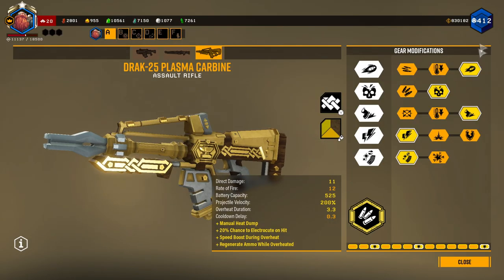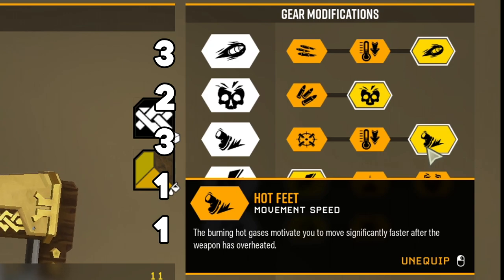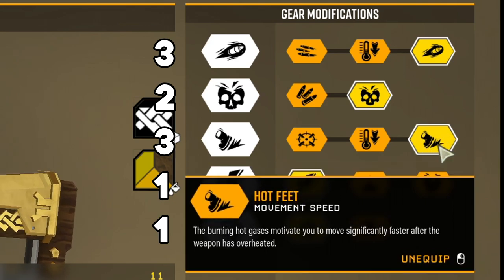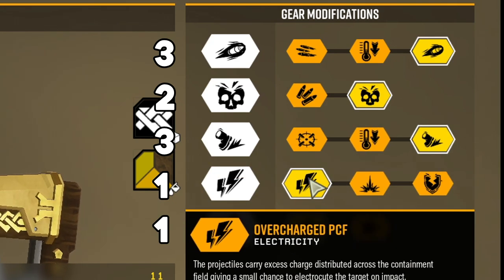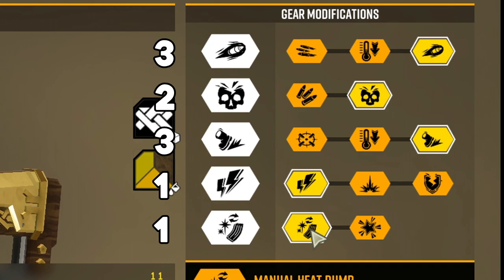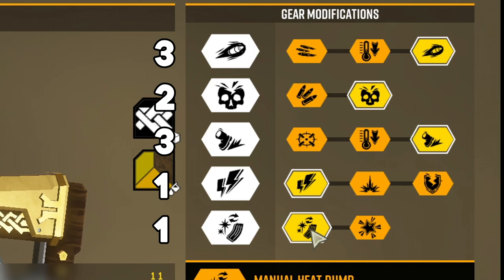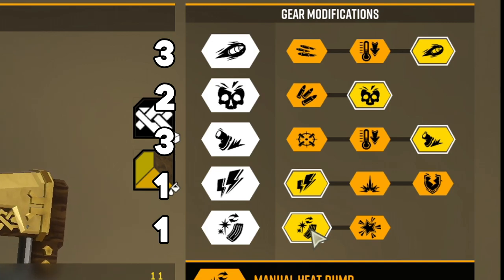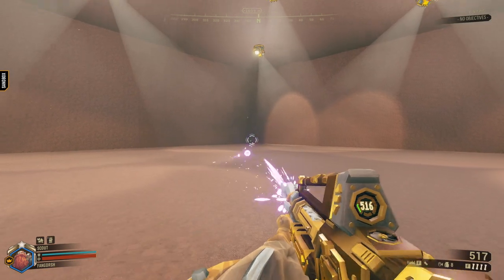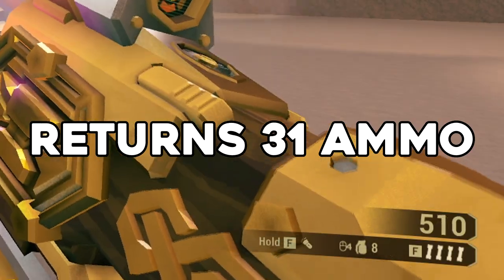So I have the Plasma Carbine here. I built it with faster projectile speed, more total damage, hot feet, and movement speed — so when I overheat the gun it gives me a short burst of movement speed. I have electricity chance, and then manual heat dump in tier 5. What manual heat dump does is when I reach a certain point of overheating the gun, I can just press the reload button and it manually overheats the gun for me. And for the overclock, I have the rewiring mod — every single time after the cooldown happens upon overheating, it returns a bit of ammo.